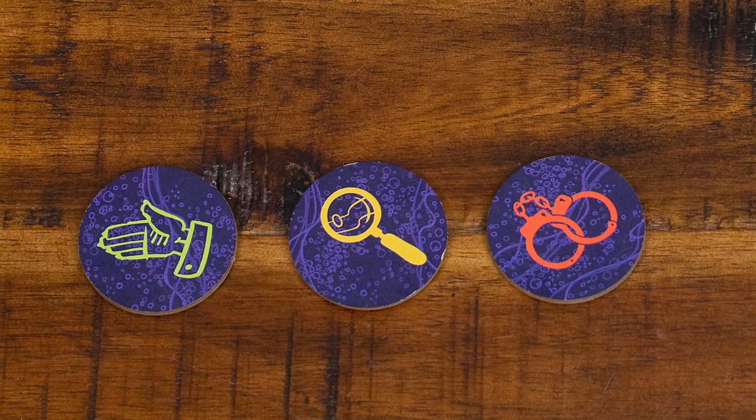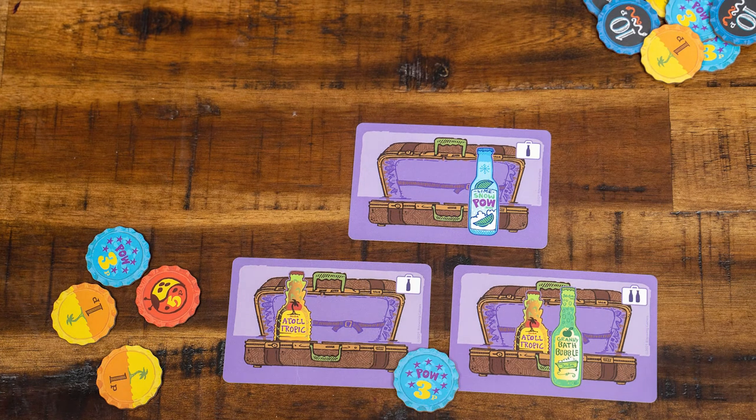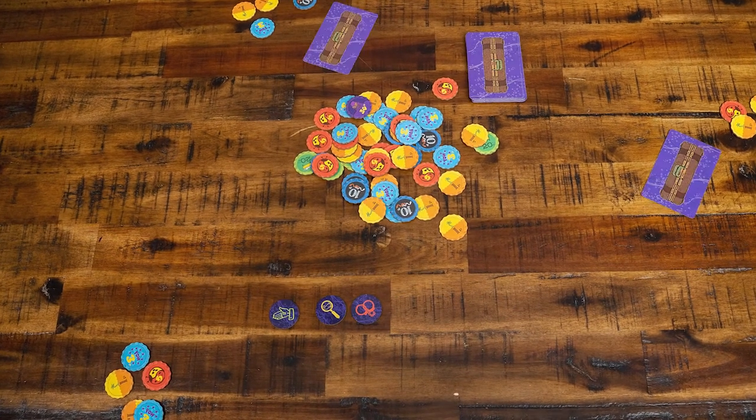After the border guard has used any tokens that he or she chooses to use, any remaining players that didn't bribe their way through or get arrested reveal their suitcases and earn bottle caps for each bottle in their luggage. All cards are combined and shuffled. The role of border guard shifts clockwise and each traveler is dealt five new cards. In a three or four player game, each player will take the role of border guard twice. Otherwise, once every player has been the border guard, the game ends.